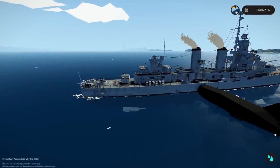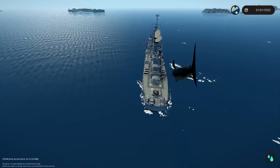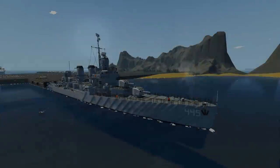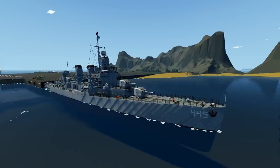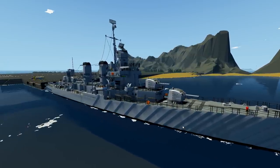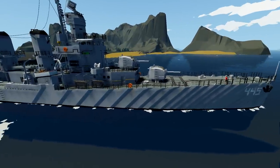Look at it — oh, that was a big hit, I think the electrics went out on that one. Hello guys, welcome back to another Stormworks video. Today we are actually checking out the USS Fletcher DD-445 with a full interior. This thing is amazing, it looks really really good.